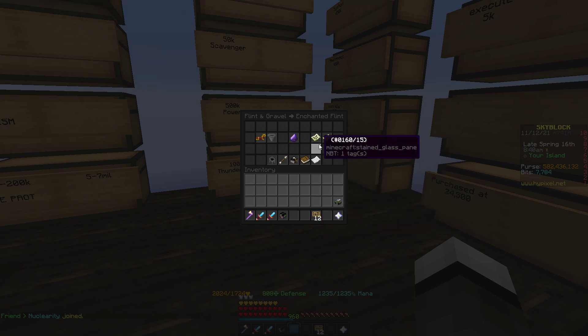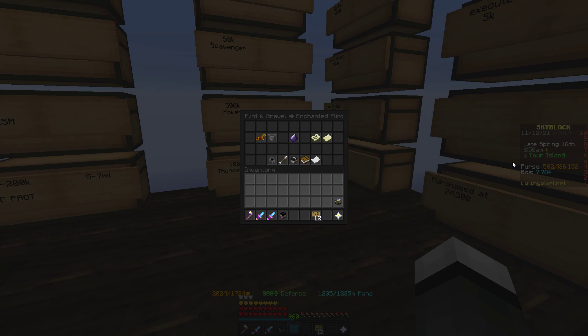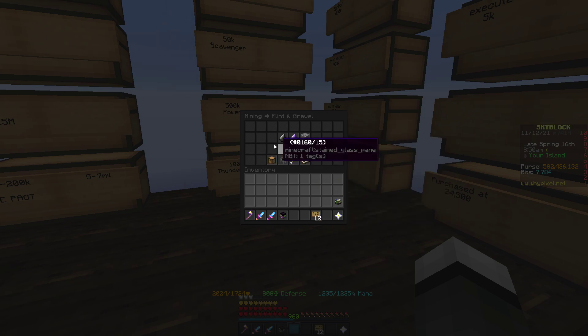Usually flint's like 2,400 per. And you can insta-buy flint and make profit doing what I just showed — you can insta-buy both materials. But it's low profit, so I don't recommend it. I recommend you buy order both of them. But yeah, real easy.